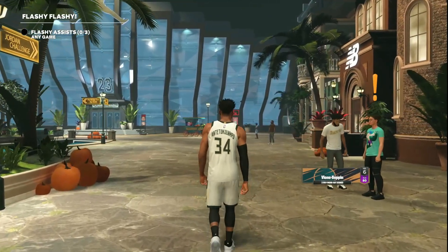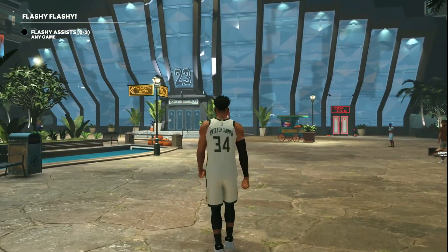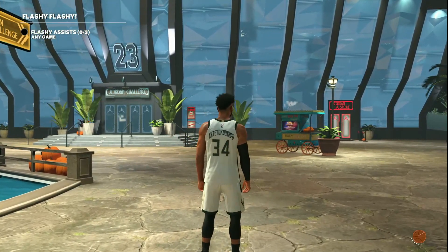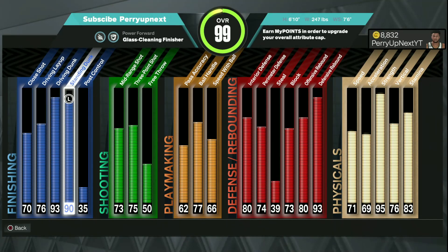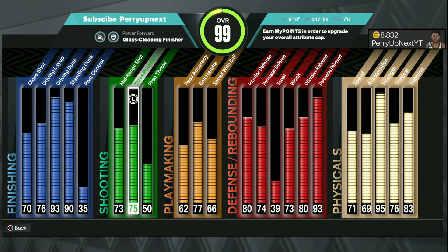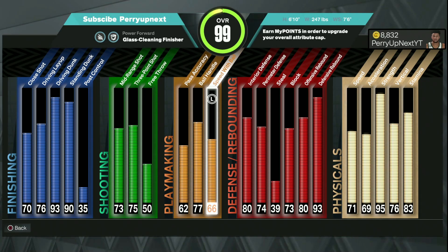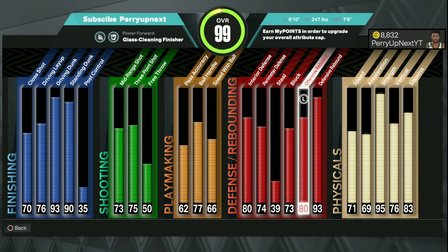I'm gonna go to the ones court and show you guys some live gameplay with my Giannis build. Hopefully I still got it — I haven't done this build recently so I might be a little rusty. I'll show you my attributes: I get a 93 driving dunk, 90 standing dunk, which means we get all the big man, pro and elite contact dunks. 75 three-ball, and we also get sharp takeover. A little playmaking too — 77 ball handle, 66 speed with ball. The defense is crazy; I feel like Giannis is a two-way player and this build definitely fits him.